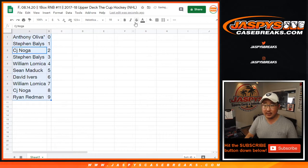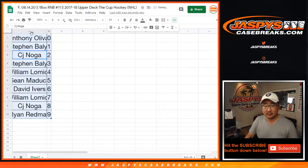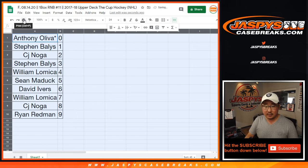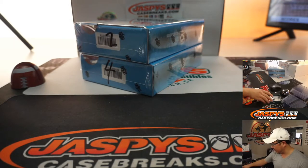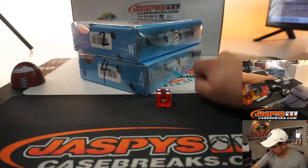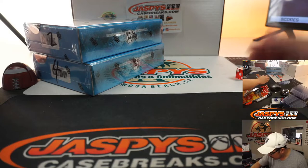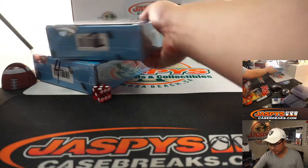Let's order these by number right there — there you go, let's get that squared away. Now you could trade if you want to, but while you're considering trades we're going to figure out which box we're doing. One through three for the top box, four through six for the bottom box. Let's use that die — and it's going to be five. We'll save this for break 12.